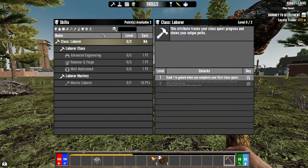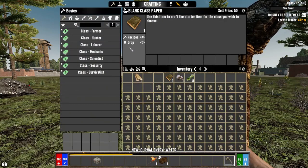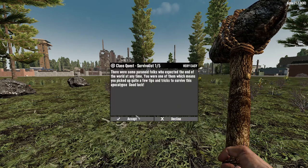Actually, you know what? We'll switch it up — Survivalist. We'll do that one. The survivalist skill tree — hold on, just activate it before I overthink it. I could sit here with analysis paralysis for an entire in-game day. We don't need that.